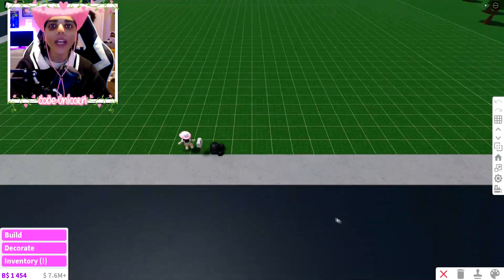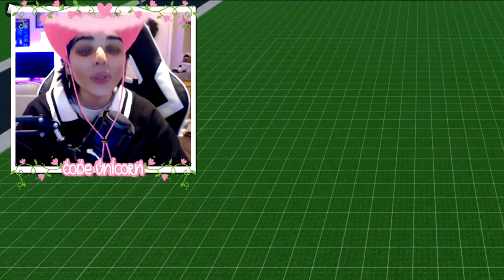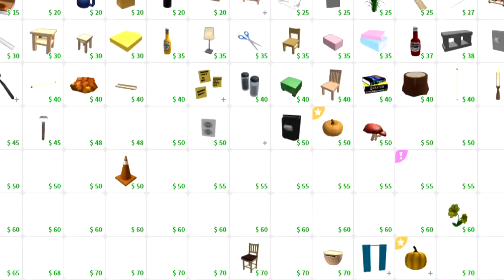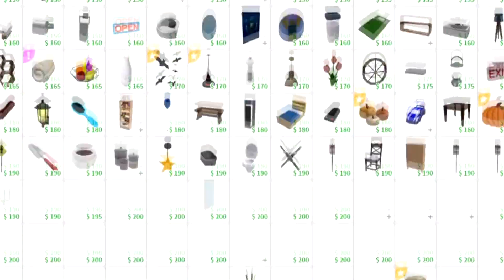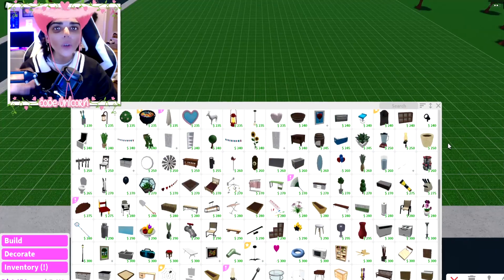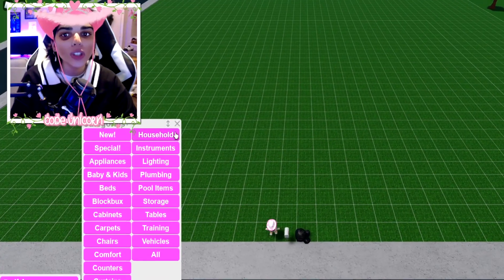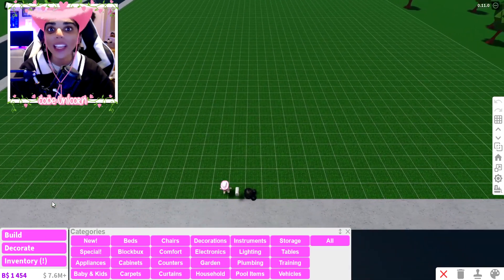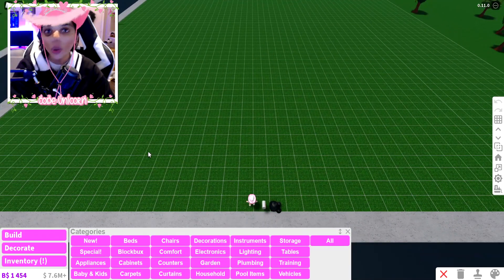I had the bright idea to build a house today and we could only use 50 items. That might sound like a lot, but Blocksburg has so many items. Basically, if I get one couch, that's one item — but I can reuse items. If I want two couches I can, but that counts as two items.